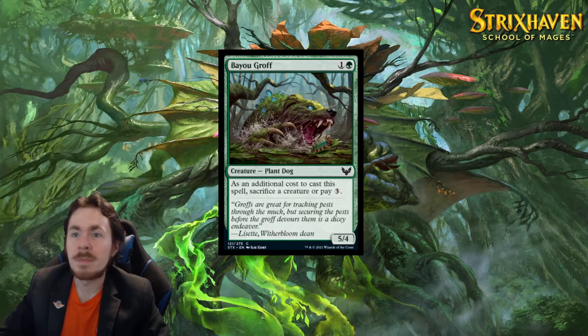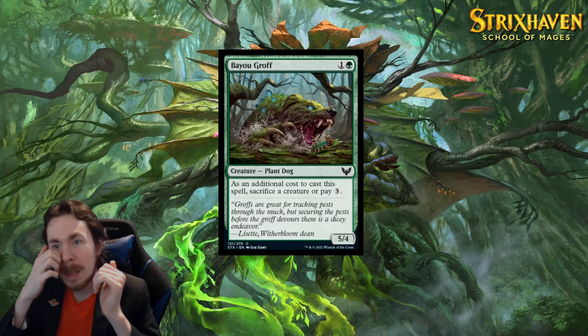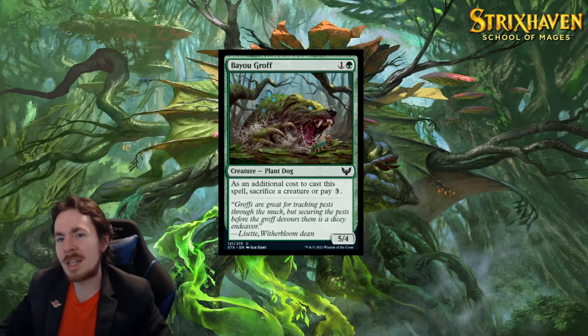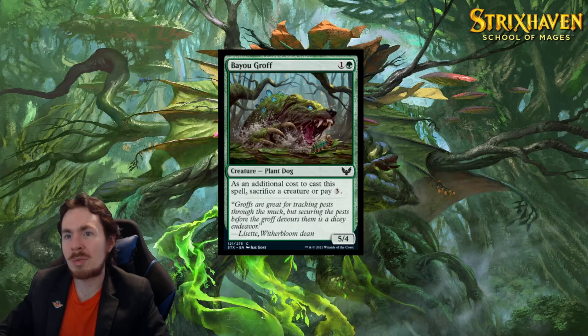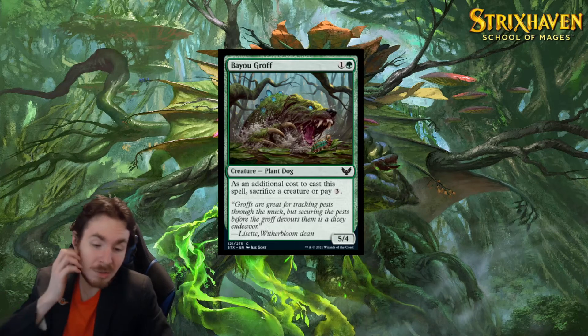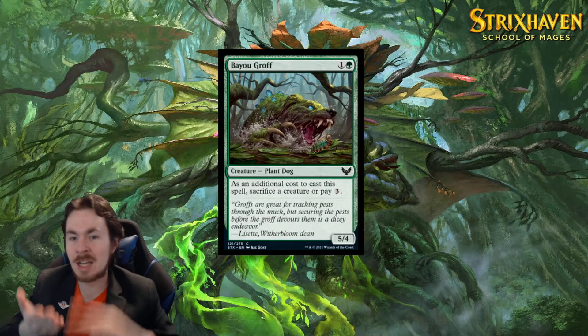Bayou Groff — a 2-mana 5/4 plant dog. At the additional cost to cast this spell, sacrifice a creature or pay 3. So if you don't sacrifice a creature, it's a 5-mana 5/4. Okay, it's a little under-statted, but it doesn't quite pass the vanilla test as it would be for an X-mana X/X.